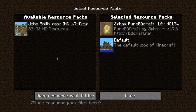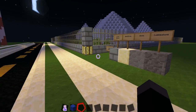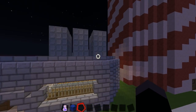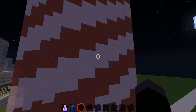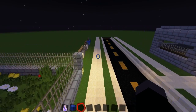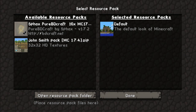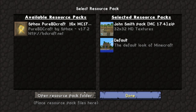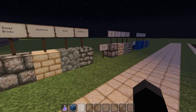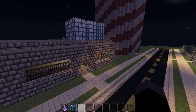I also have some texture packs. I have this Fax Pure BD Craft thing — looks pretty cool, right? Maybe? You can vote for which texture pack I use. And if there's a texture pack other than John Smith, regular, or Fax, then we can do that one. I have the John Smith pack — very medieval and everything. You can tell me which texture pack.